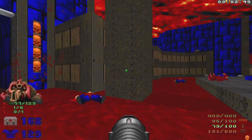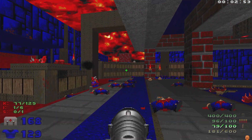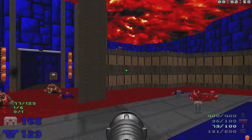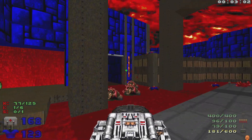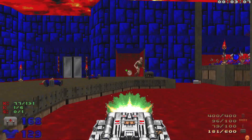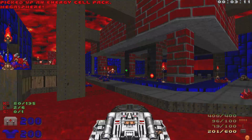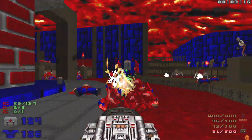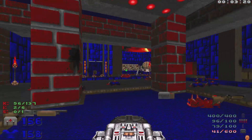When we hit that switch right there, all these wooden platforms are gonna lower down and we're gonna get access to over where you see those revenants. We're also gonna have spider masterminds, some arch-viles, and some other enemies to deal with. Those arch-viles are gonna be our main concern. Let's hit the switch - right over here is gonna be our first arch-vile. Let's grab the mega sphere and head over here for these arch-viles so they can stop resurrecting these SS, and then let's go take out the spider mastermind.